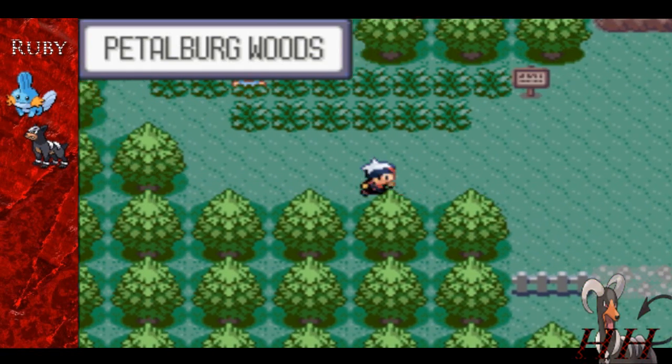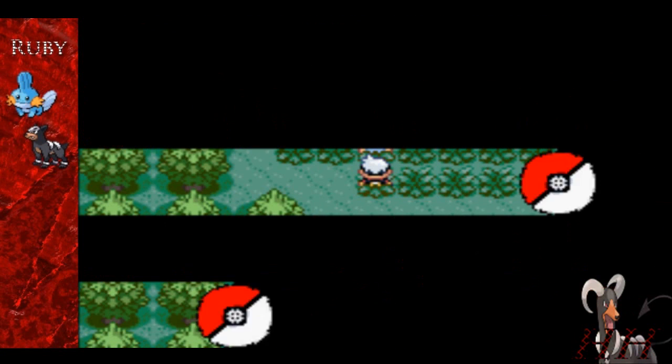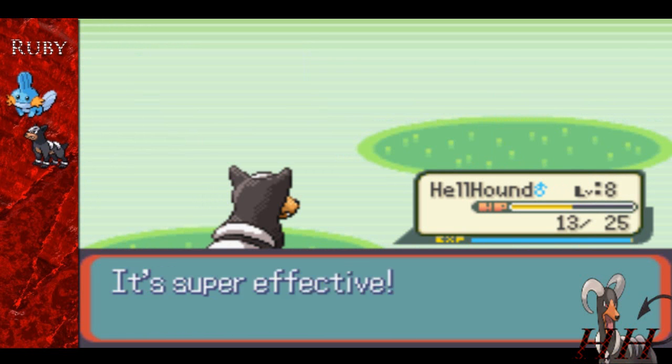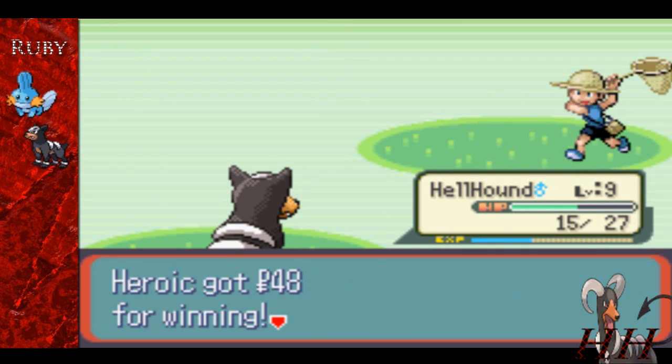We come in here to Petalburg Woods. Let's see this other bug-type guy — he's like 'Go, go, go, go, go, team!' — sounds like a freaking Power Rangers guy. We knock out all those Pokemon and we take almost no damage. And then, boo your loss.